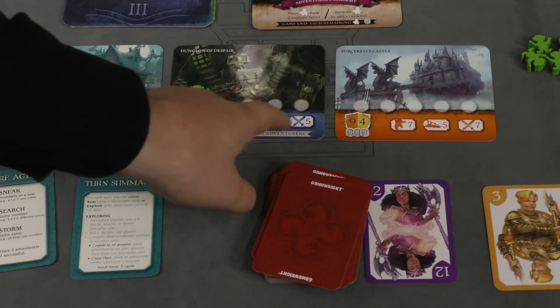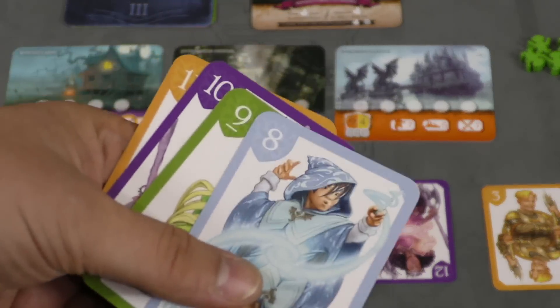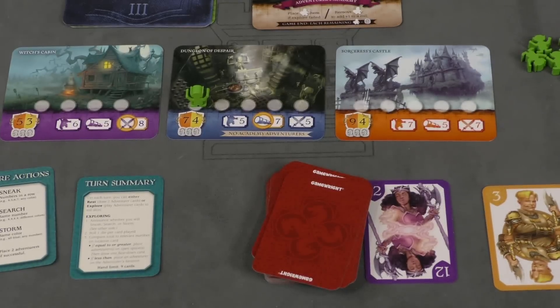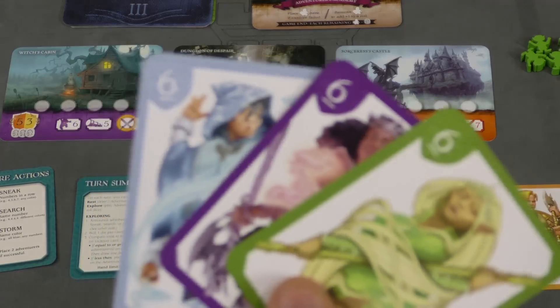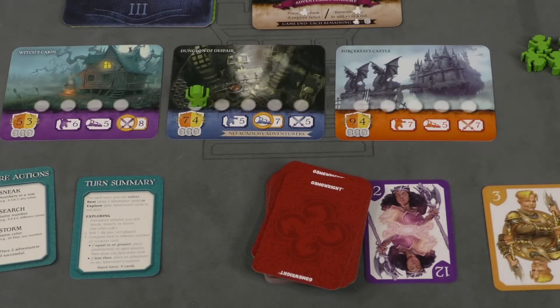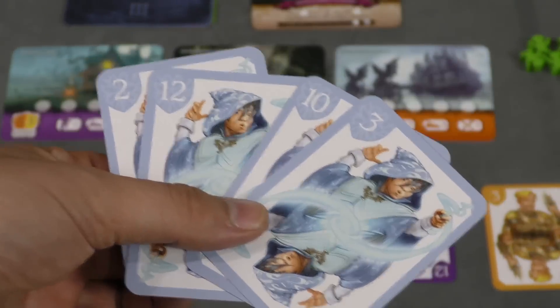Each location is going to have a number matching those three methods. When you sneak, you're simply trying to play cards that are in a row — so it doesn't matter what color the cards are; I could play an eight, nine, ten, and eleven. When I search, that's the second number on the card — you're trying to play cards that are the same number, so here I'm playing three sixes. And when I storm, I'm playing cards that are the same suit — so here they're all blue cards.